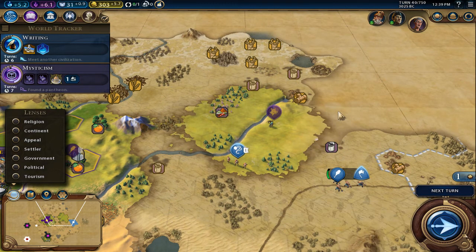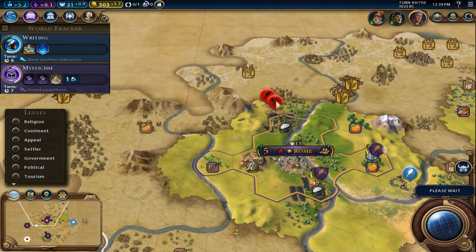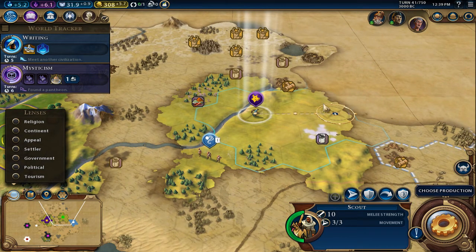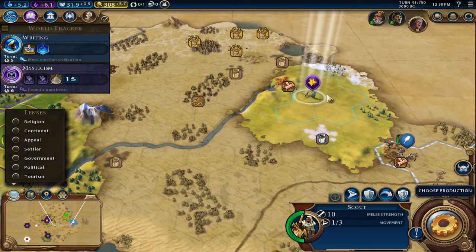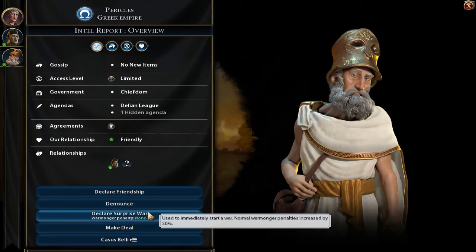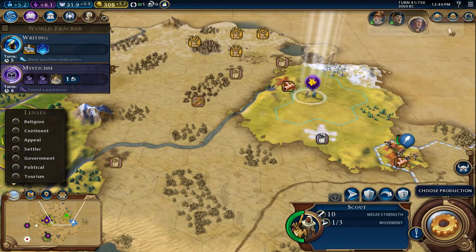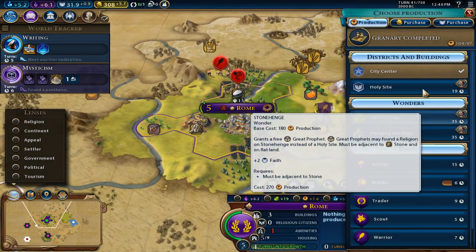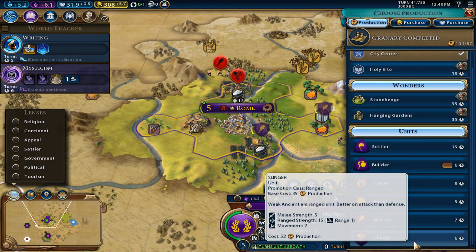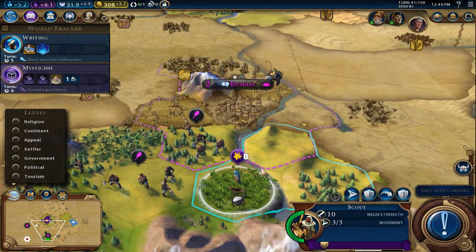Making 5.7 gold per turn with our rather small military — that should be average. It looks like a barbarian incursion is happening to our northwest. They're expanding and I'm not liking that at all. I'm wondering if an early war with Greece is inevitable. I don't think there's a bad war penalty, so we might have to start an early war with him.